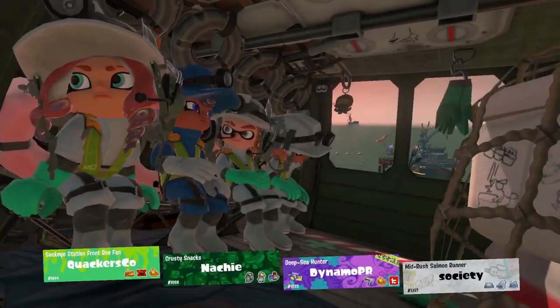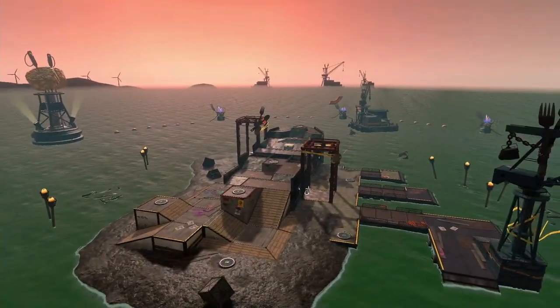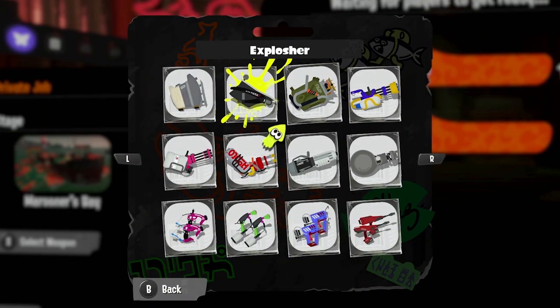What's up Righteous Reefsliders, I'm Quackers Co., and this is a fish fry for January 20th, being held at Marooner's Bay. Our cookware for this rotation is the Splash-O-Matic, the Blob-Lobber, the Explosher, and the 96 Gal.